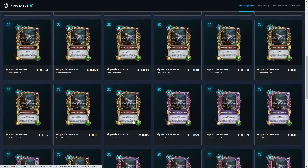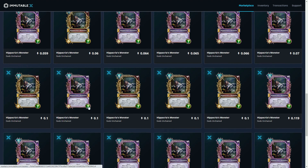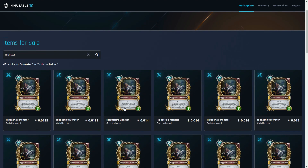We can see here some monster cards with different pricing. Obviously there's the typical rarity value going on here. Basically they've minted — or ported over — a whole bunch of the Gods Unchained cards onto the Immutable X blockchain, so these can now be bought and sold.